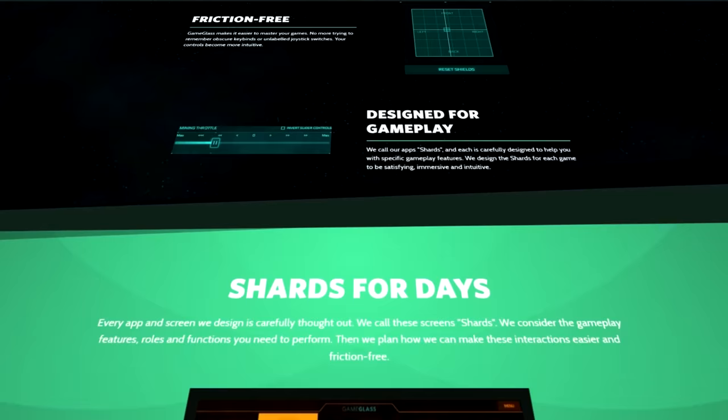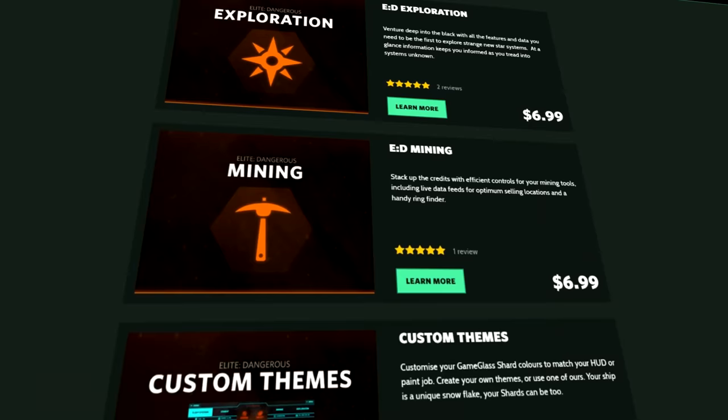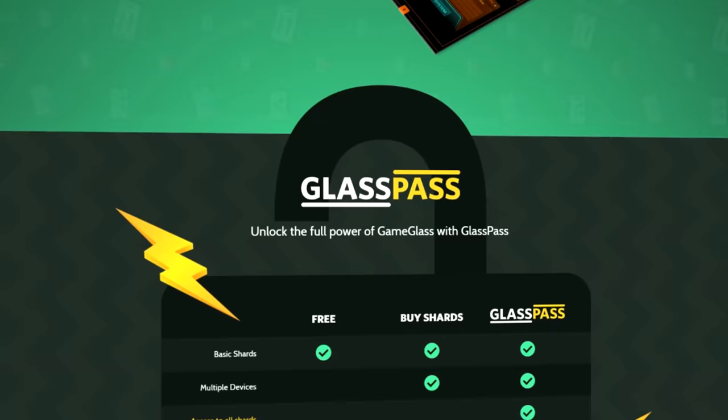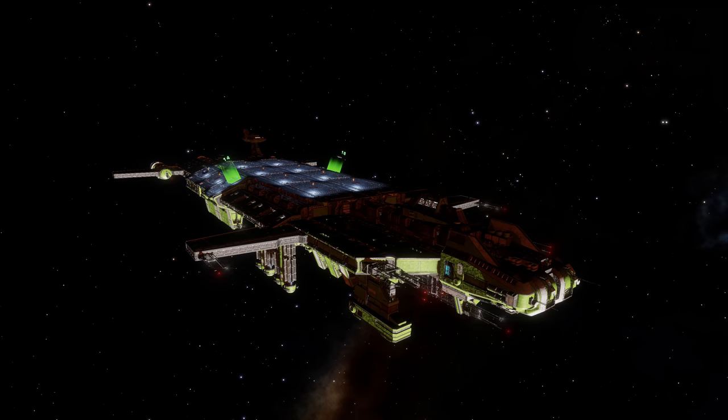On top of that, Game Glass also works with Star Citizen. So follow the link in the video description and try Game Glass for free. If you like it and want more shards and features, you can buy them individually or you can subscribe to Glass Pass. Use offer code DTEA on checkout and get 5% off your first purchase.